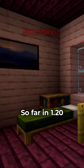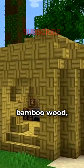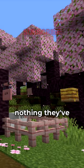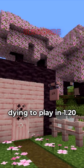I'm a pink enjoyer. So far in 1.20 we're getting archaeology, another sign, another bookshelf, bamboo wood, armor trimming, camels, the sniffer, and a few more things. Even with this new biome, there's nothing they've announced so far that I'm just jumping out of my seat dying to play in 1.20.